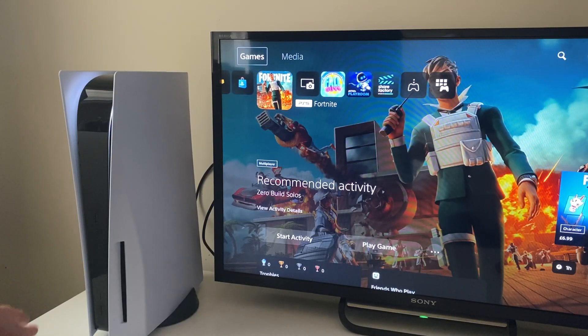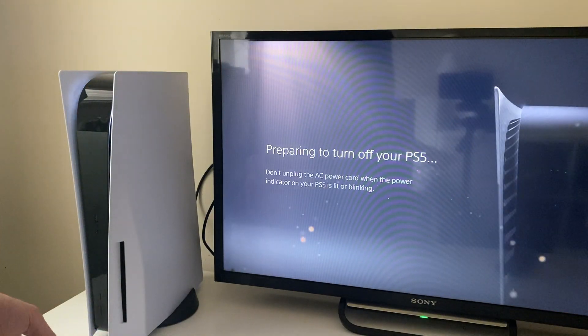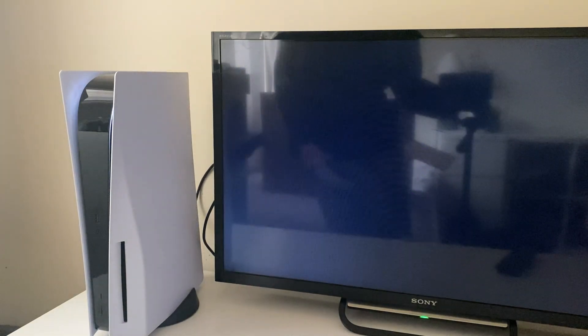Alternatively, you can use the power button. Click it and hold it — you'll hear that first beep, keep holding it until you hear the second beep and that will turn it off. If you let go at the first beep it puts it into rest mode, which is not what you want. So wait for all the lights to go off and the fan noise to stop.